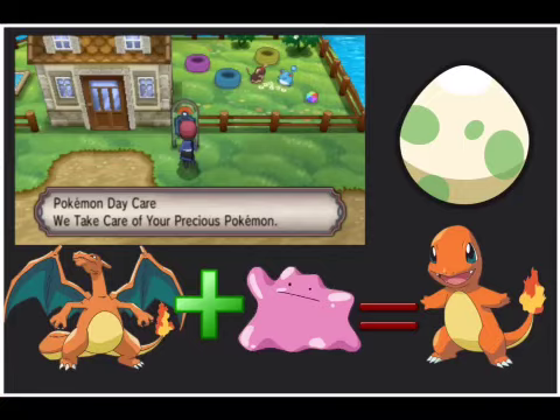Step 3. After you catch the Ditto at the Pokémon Village next to Snowbelle City, go to Route 7 and leave your Charizard and Ditto at the Pokémon Daycare building.